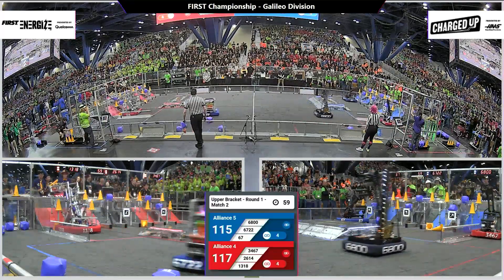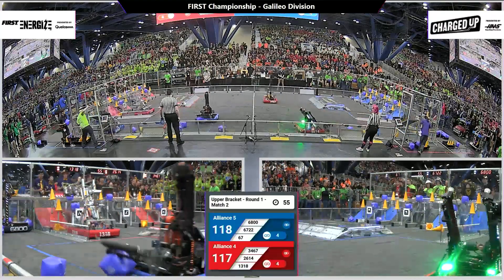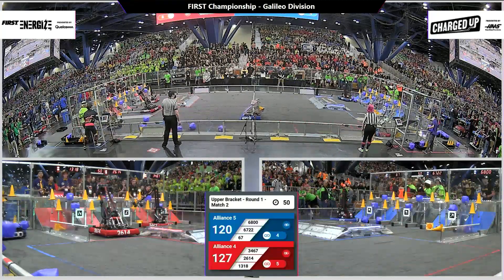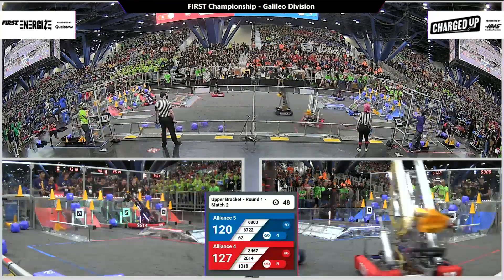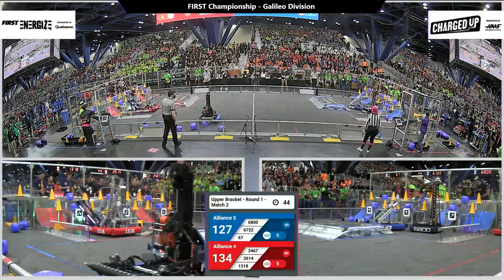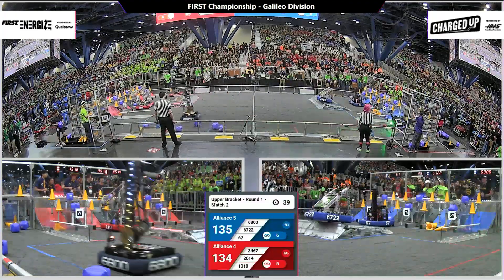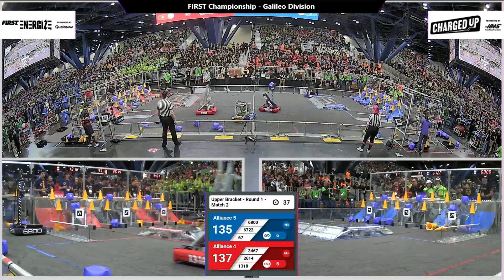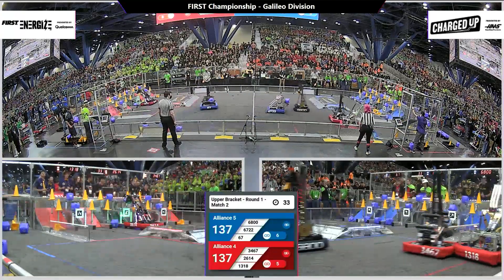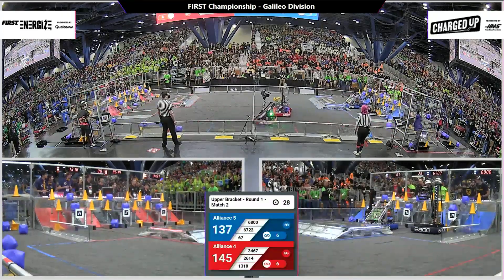More cubes being placed this time by team 67, the hot team on our blue alliance. Red alliance has now completed their top row of their grid. Blue alliance has as well. These two teams are switching back and forth for control of the scoreboard. 43 seconds left — we might see maybe one, maybe two of these grids supercharged before the end of the match.